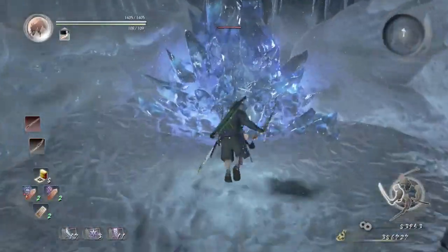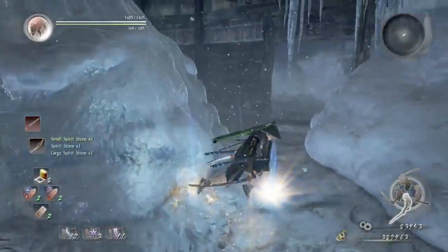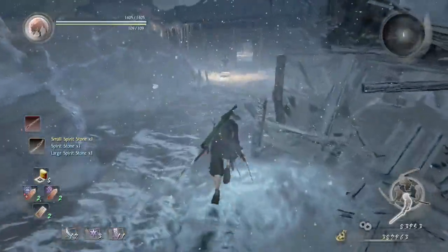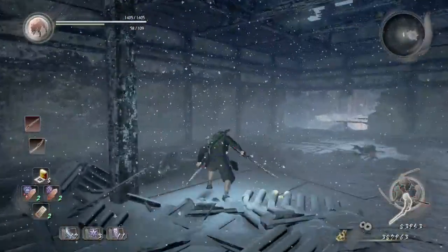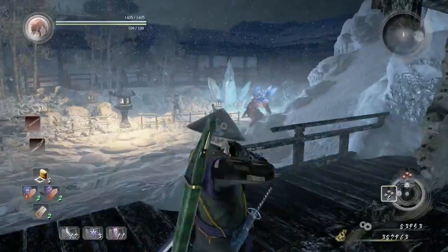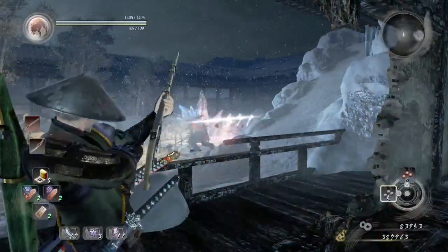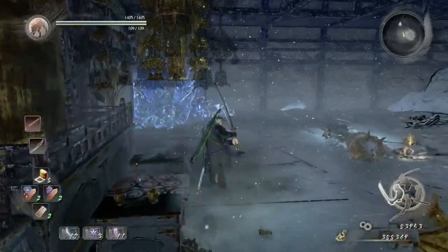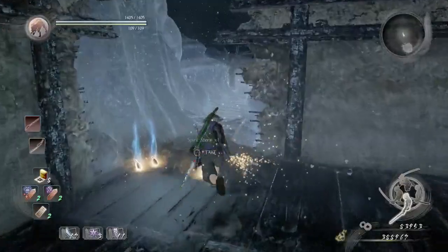Alright, switch to mid stance and take down this crystal, then switch to low stance. We're going to pass these two revenants right here — the revenants won't come past inside this house. We're just going to wait until this crystal yokai passes, because right behind it is a bunch of butterflies. Shoot them down, then switch to mid stance, take down this crystal wall, and then go back to low stance.